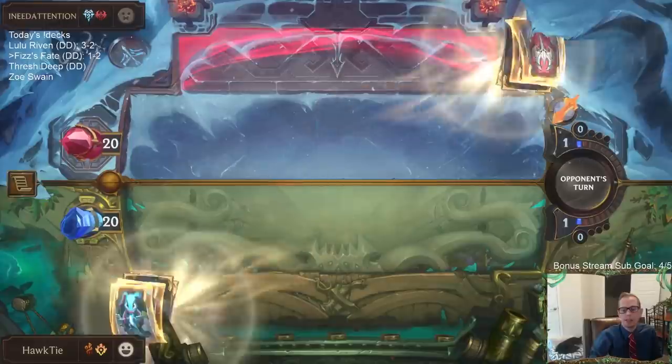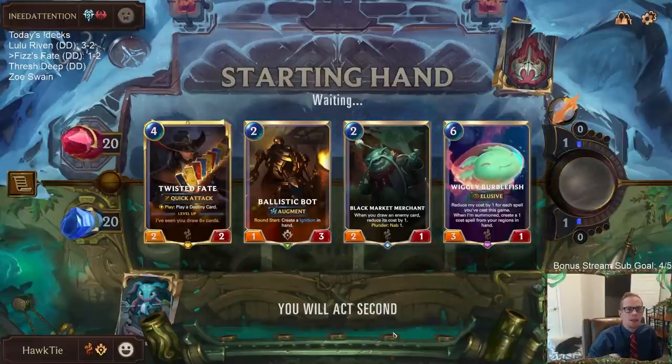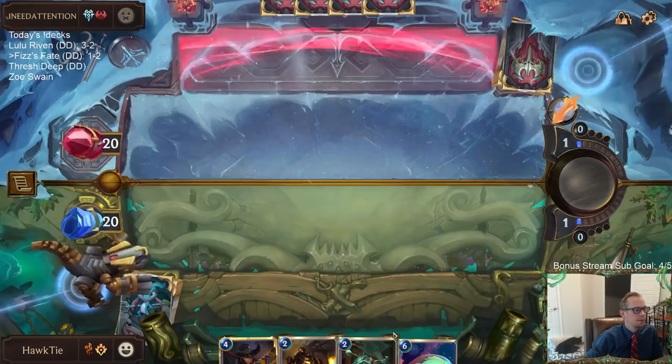Frostbite with Katarina — I think that's pretty smart. Katarina's pretty awesome. I like this hand. I like that we have Ballistic Bot early to create the Ignitions. The Ignition helps out the Black Market Merchant and the Burblefish. That's a slower hand but I like it.